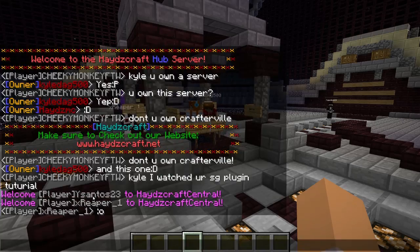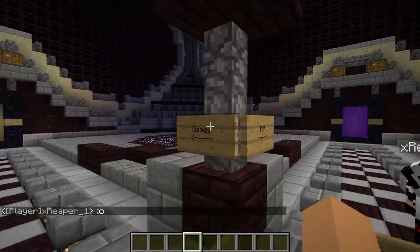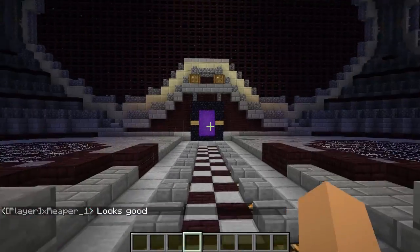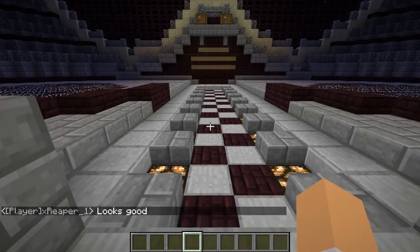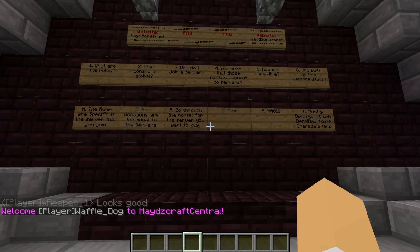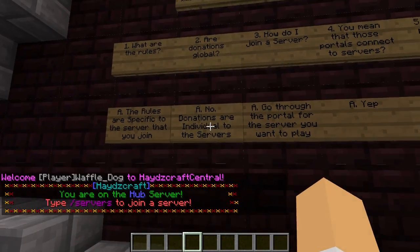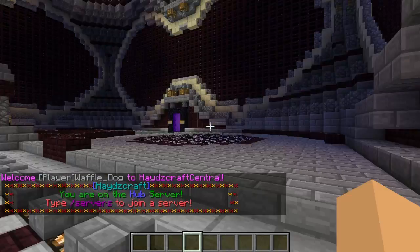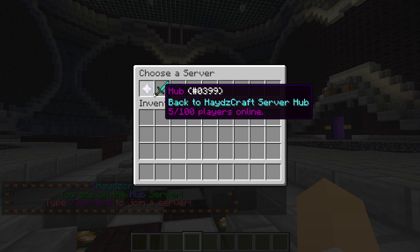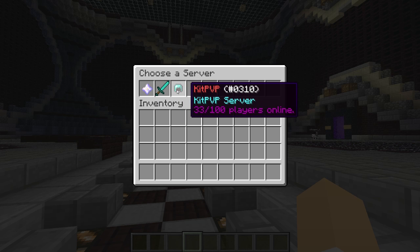What you're going to do is spawn in right on this little platform here. This is just a hub server, and the only purpose of it is to choose a server you want to go to. Simply look at these signs, figure out which server you want to go to, and head into that portal. Or you can do the easier way — typing slash servers will provide you with a nice little menu with a description, the name, and the amount of people online. You can just click on one of them and it'll take you to that server.